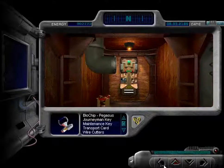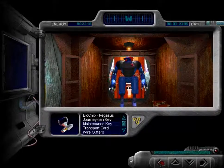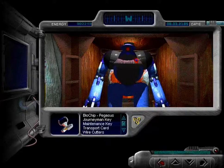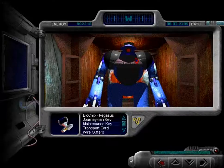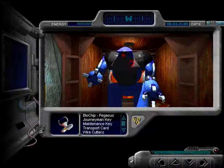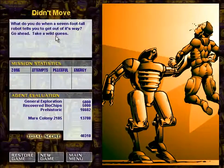A robot appears: 'Out of my way, human, or die.' I didn't move — and I was killed. Take a wild guess — tremble in fear is not a proper way of dealing with it. Some of these death screens are very graphic, and I think we'll be getting to the most graphic one in this video. Be right back, and we'll deal with the robot properly.